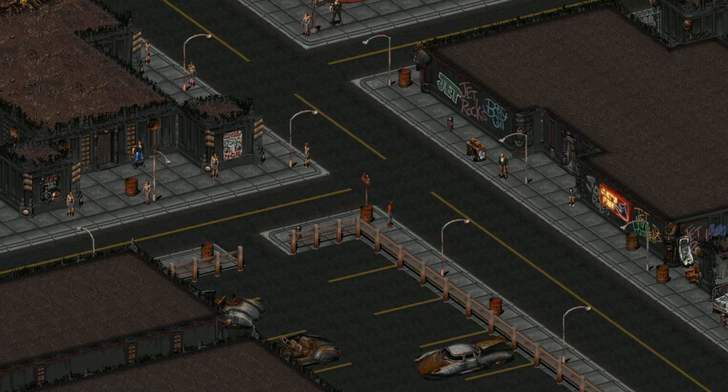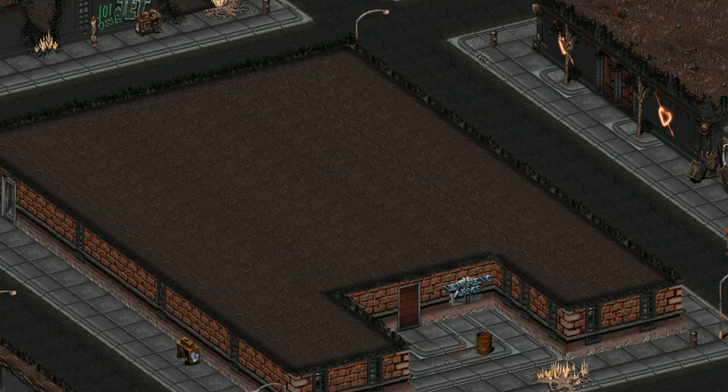In Fallout 2, we are at New Reno again. The bright lights and bustling citizens of this condemned hellhole are sure to feed into any vice that the Chosen One may have. While the main bits of Reno are filled with sin, this isn't the same for every spot in the area.